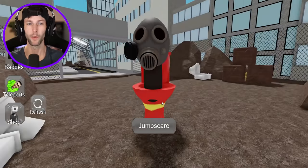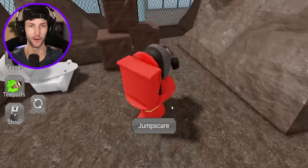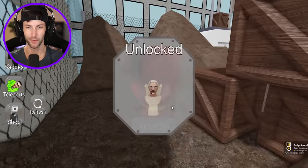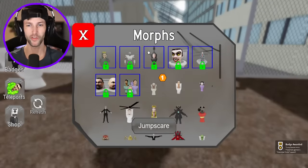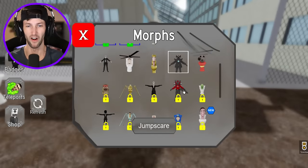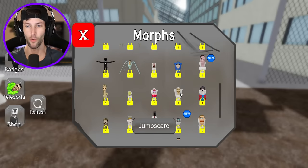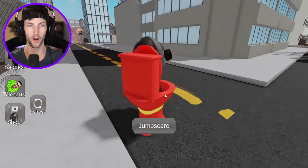Let's see if the jump scares are any different - nope, they're kind of just the same. Maybe they should add custom sounds but that would probably require a lot of work. I do see another toilet back here in this junkyard. It's grandpa - what's grandpa toilet doing in here? Grandpa, I thought I left you in the backrooms. I don't even want to morph into him.